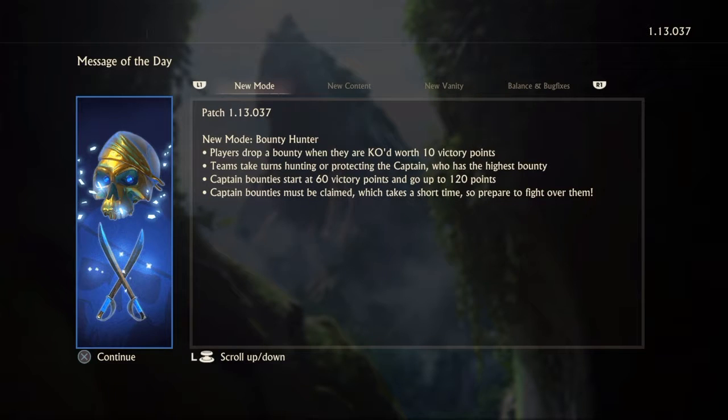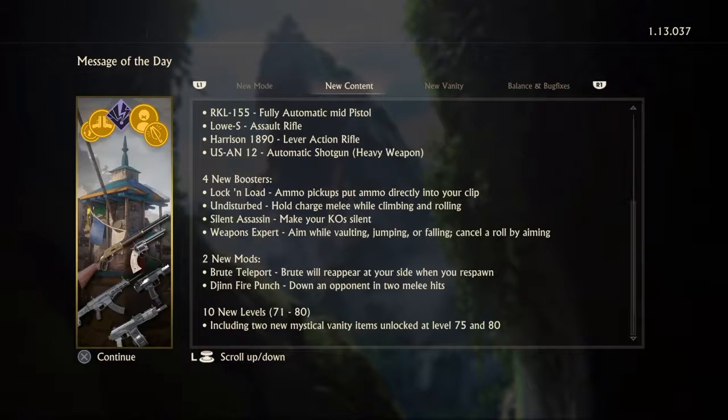So what's happened, they've added a new game mode — and it's about damn time — it's Bounty Hunter, as you can see the details. Players drop a bounty when they're KO'd, worth 10 victory points. Teams take turns hunting or protecting the captain who has the highest bounty. Captain Bounty starts at 60 victory points and goes to 120 points. Captain Bounties might be claimed, which takes a short time, so prepare to fight over them.